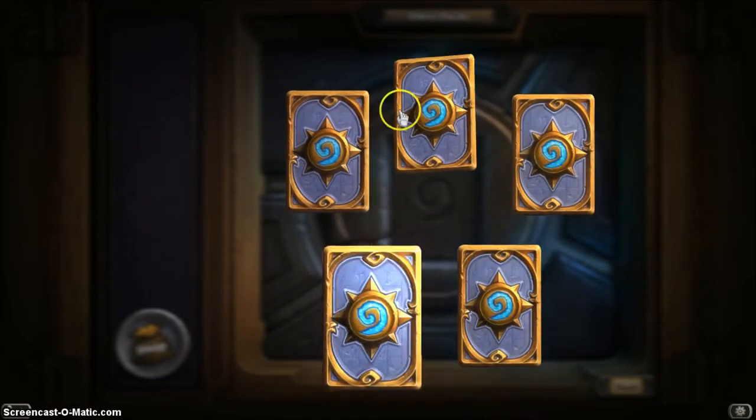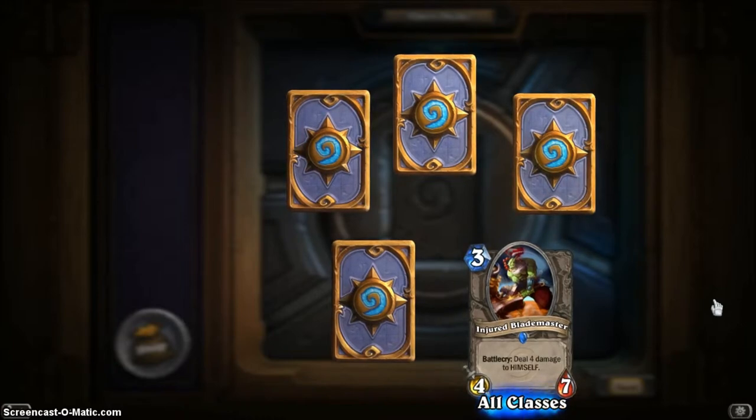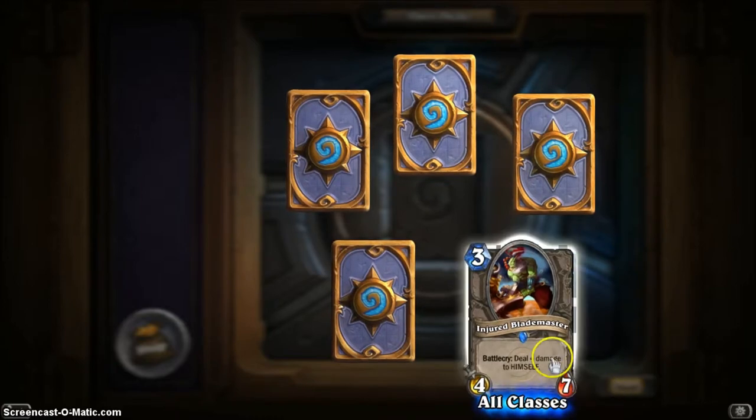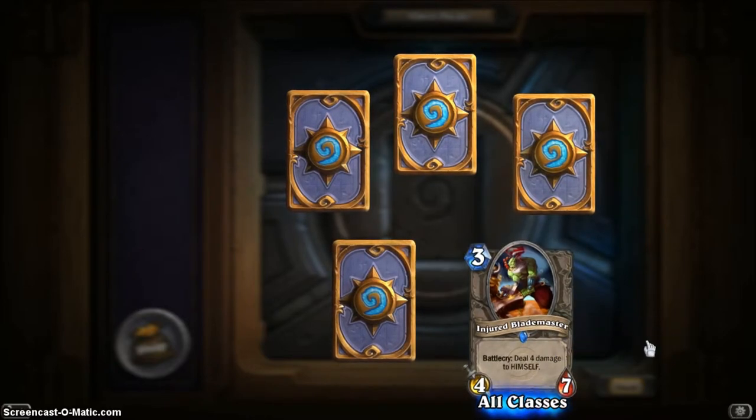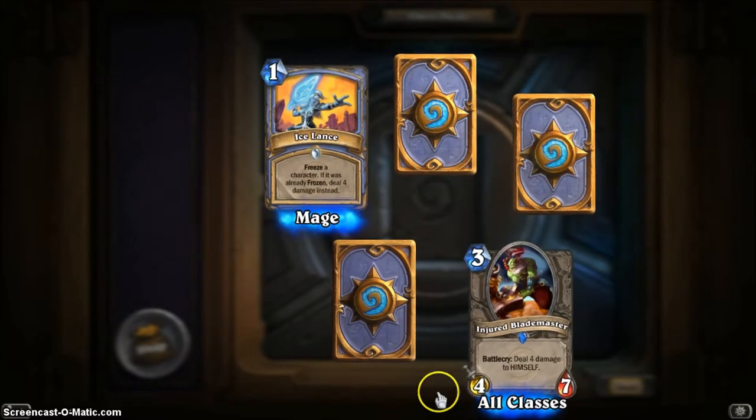I'll click this one first. "All classes" at the bottom means any deck can use this card. It has a Battlecry effect — that happens as soon as you summon him to the field. The Battlecry deals 4 damage to himself, so he ends up as a 4 attack / 3 health minion. It's a pretty strong monster for only 3 mana.